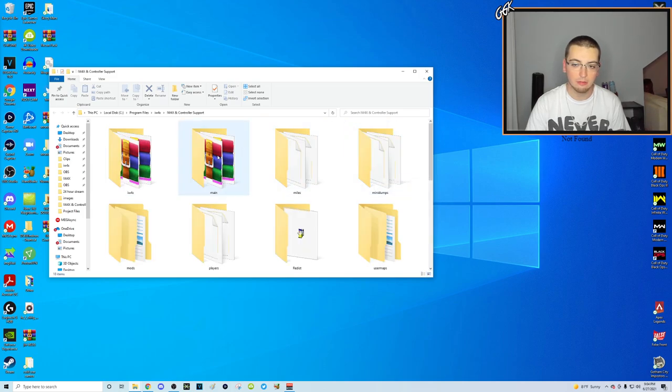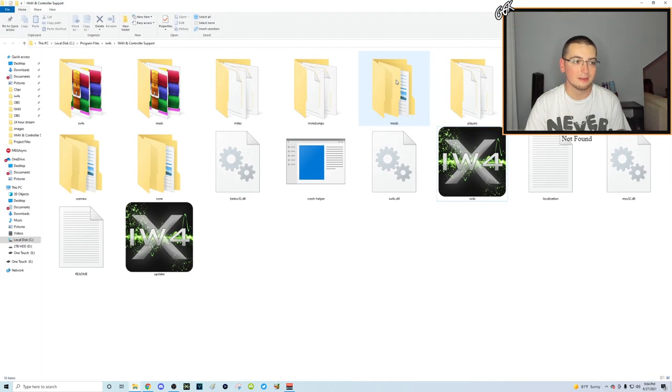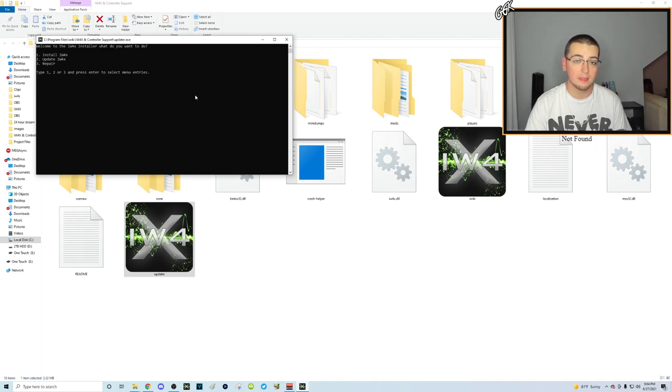Once you open the file location, you'll see the whole folder of IW4X folders and files. Let me make the icons extra large so you can see. You're going to see two files with the IW4X symbol — one is the actual IW4X game you click on to play, and one says 'Updater.' It's most likely going to be at the end of the folder if you have it sorted alphabetically. Just double-click on that one, and a command prompt will come up. It reads: 'Welcome to the IW4X installer — what do you want to do? One: Install IW4X. Two: Update IW4X. Three: Repair.'